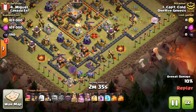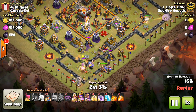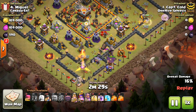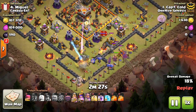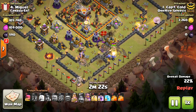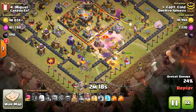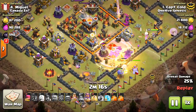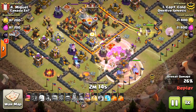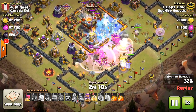This first base is kind of that ring base that we see. This is a Town Hall 11. Captain Cold's taking it on, and he's going to try to get his miners to go into that core there. He created the funnel at the bottom with the bowlers and the King — they kind of went off to join the miners. The Queen created the funnel on the other side. There's the Warden, everything moving through. I've been experimenting with miners in farming attacks and multiplayer, so I've seen them against a lot of bases.